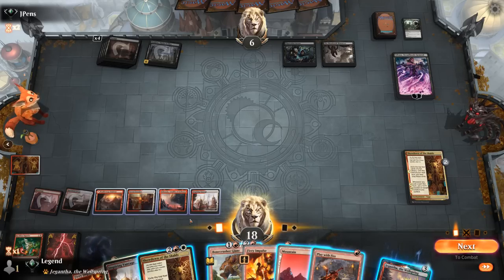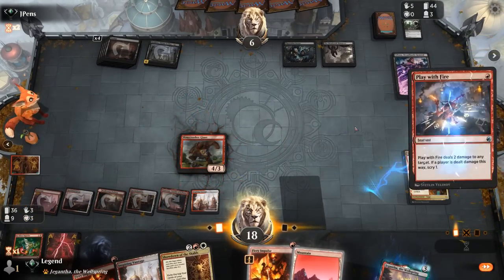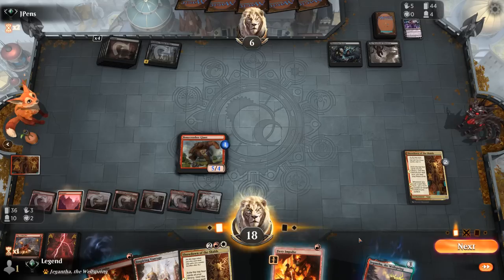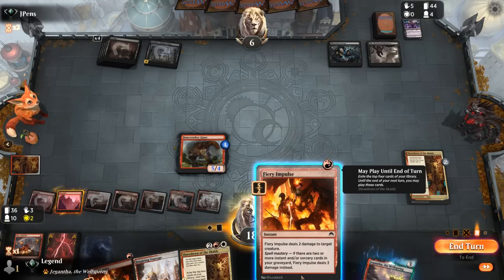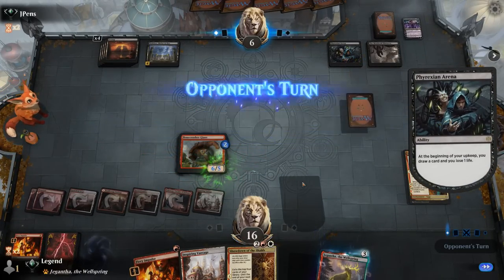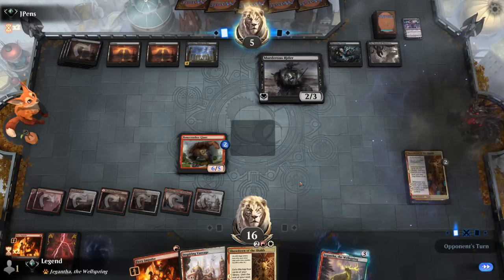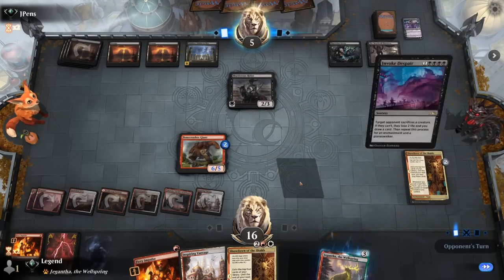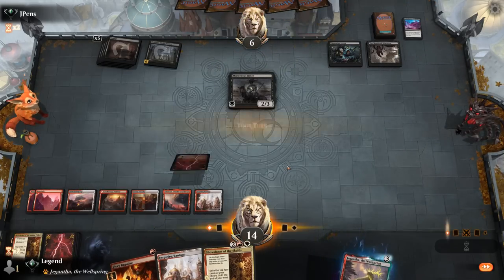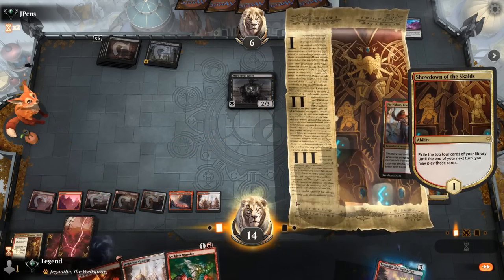Impulse doesn't target planeswalkers, otherwise that would have been the easier choice. I could impulse my own creature just to get the +1/+1 counter — seems worth it. Bonecrusher is back down to five. Murderous Rider arrives, and now Nixilis has six devotion — still enough for a Gray Merchant or Evoke Despair. Yeah, I need to hit another Pia. Start with Showdown — Impulse takes care of Murderous Rider at least. And there's Pia!